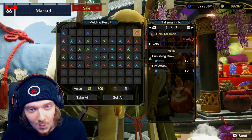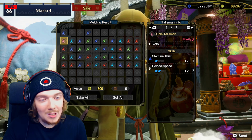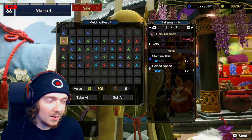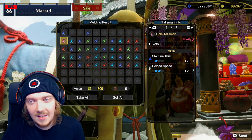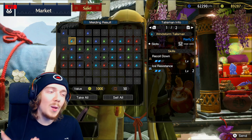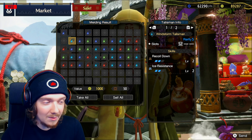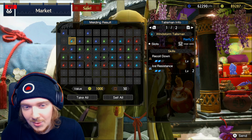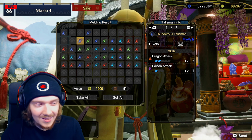Punishing Draw level one, rarity three — not ideal. Reload Speed two is very good for the bow, and Stamina Thief isn't terrible since bow does deal KO damage, but it's rarity three and has no decoration slots. I feel like you've got to be quite picky with decorations because you only have one slot in your build — Recoil Down and Ice Resistance, we don't want that.